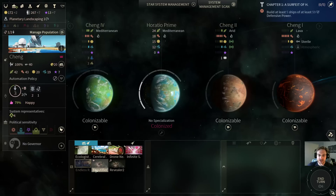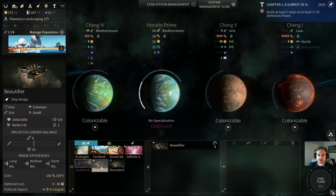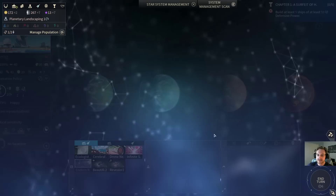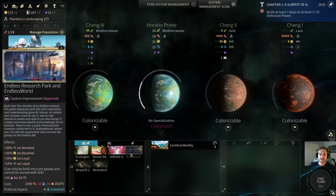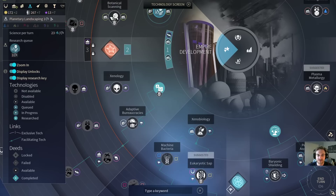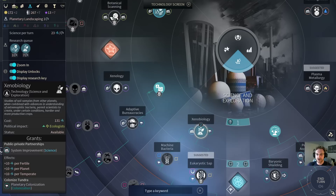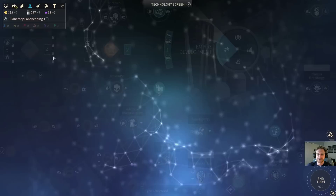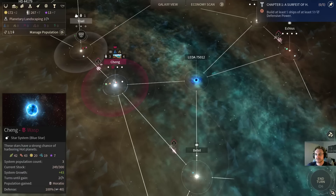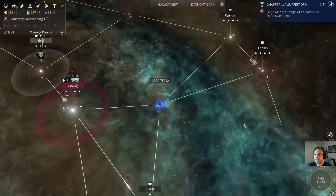We have one extra turn before planetary landscaping, so we're going to start on our next beautifier. As with all races, you want to upgrade your beautifier speed. We're going to do cerebral reality because yet another problem that the Horatio have is science. Since they can't take full advantage of public private partnerships or any of that, they really suffer with early and mid-game science. Fortunately, we found that ocean, which is going to be our first colony — so we're actually going to grab xenobiology anyways.